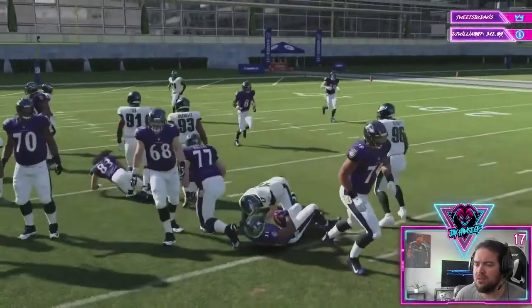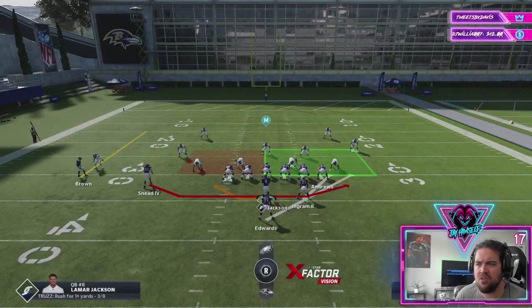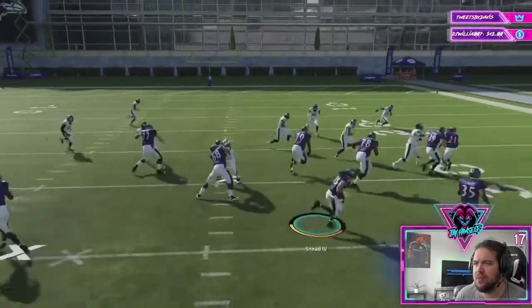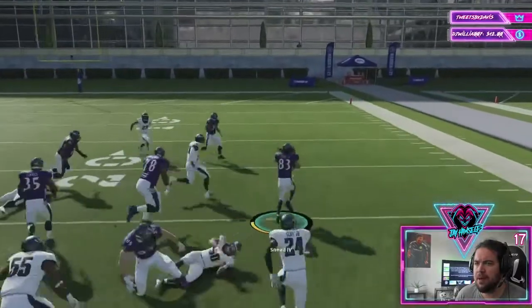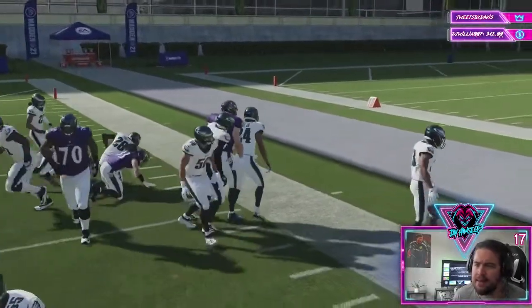We'll learn more as the year goes on whether it's going to be really OP like it was last year. Some other cute little runs in here include the jet pass — I don't know if it's going to be as good as last year, but they seem not bad. The staple of this playbook is the QB glitch play, the power option.